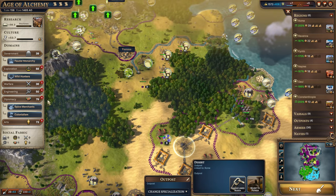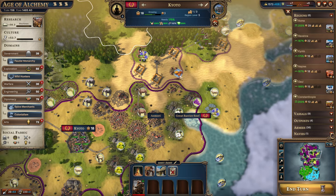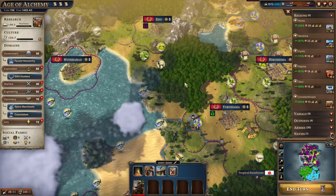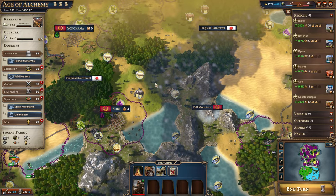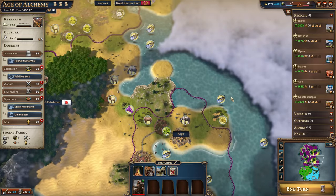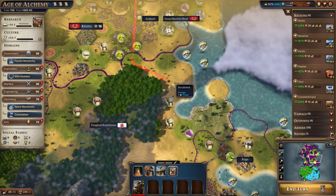If you've already constructed everything, you could switch to a castle — it costs engineering experience but it's an option. We need to get this pioneer moving somewhere to work resources without blocking border growth. Trading posts are free, so we could do one here — though now it blocks other expansion. Eventually those will all be within our borders, so it might be better to set up for exploration instead.